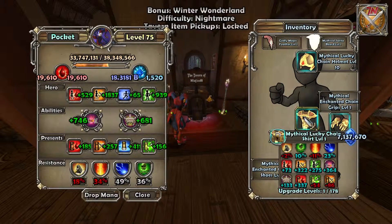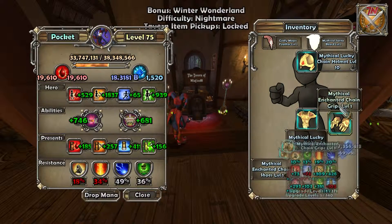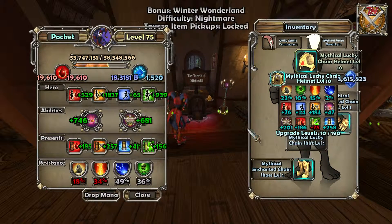Mythical Lucky Chain, Mythical Enchanted Chain — you want to make sure all armor is the same type. Chain, mail, pristine, plate, and leather are the five types of armor you can get in the game. Also, make sure the tier is Mythical or above — if you mix anything below Mythical (Godly, Amazing, Epic, etc.) with higher-tier pieces, you will not get the set boost.